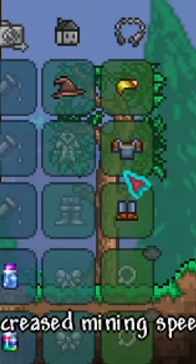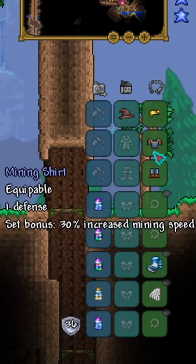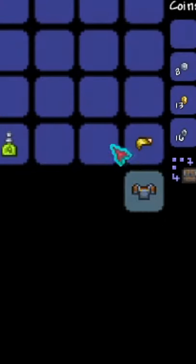I bet you didn't know that the mining armor set in Terraria is not actually complete garbage. What do I mean by that? The mining armor set can actually provide you with 20% mining speed, so don't just throw it away.